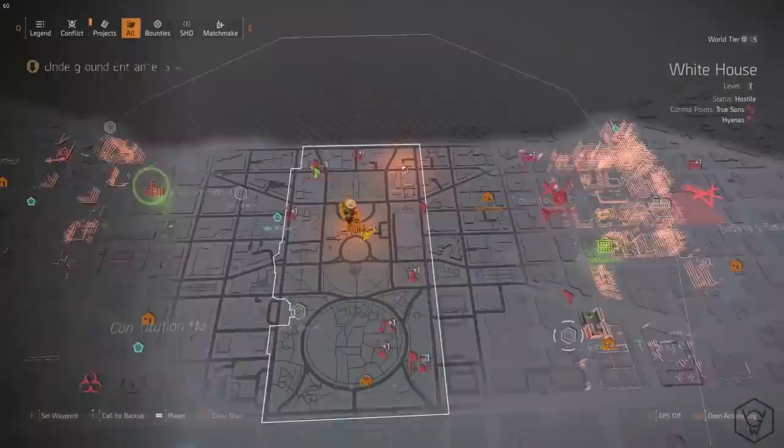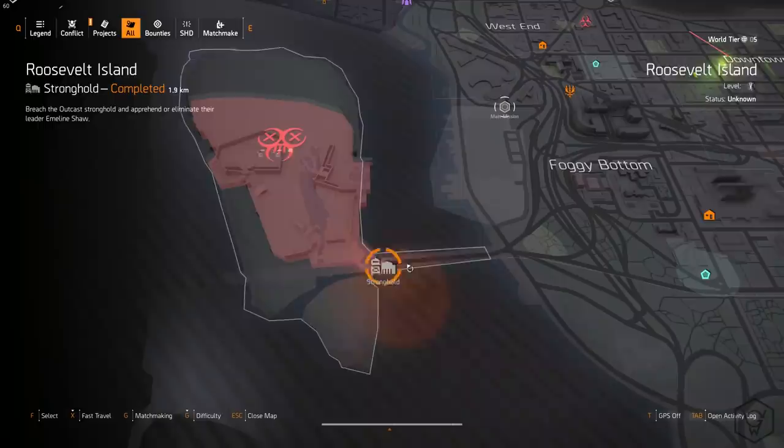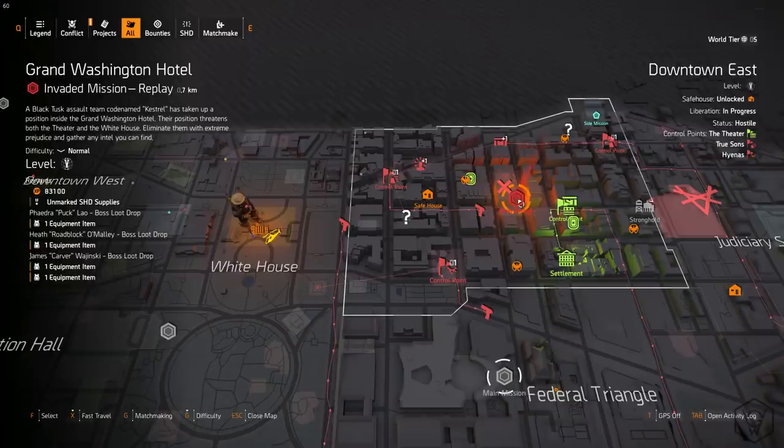To get the parts, you need to do the Arena stronghold mission on invaded this week. If you didn't do it already, you need to do the Roosevelt Island stronghold mission on invaded. And obviously you need the named sniper from Tidal Basin, which drops in the chest. I'll link all the videos basically showing what you need to do for those. To get the final blueprint — it's super super simple. You just need to go to the Grand Washington Hotel mission and kill the first boss. Literally run in, it's there in like the first 40 seconds — kill the boss and it'll drop the blueprint.